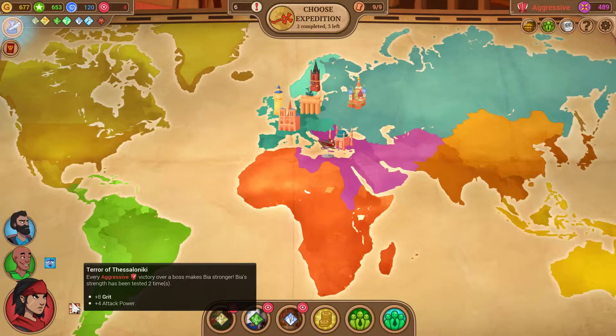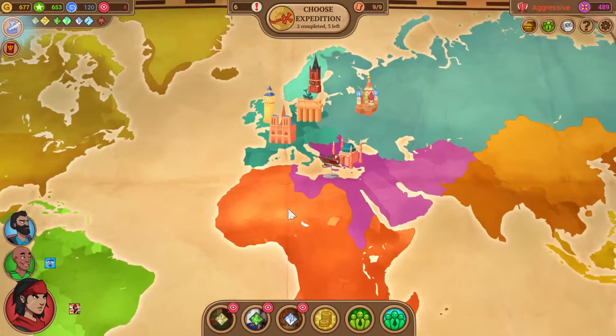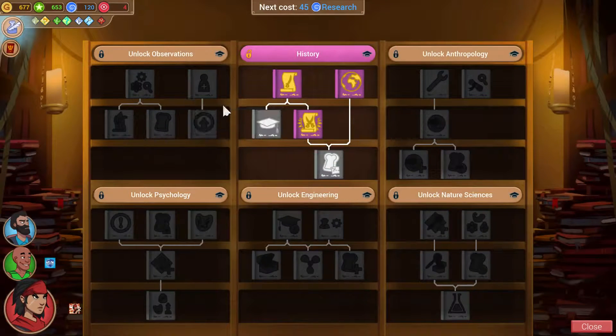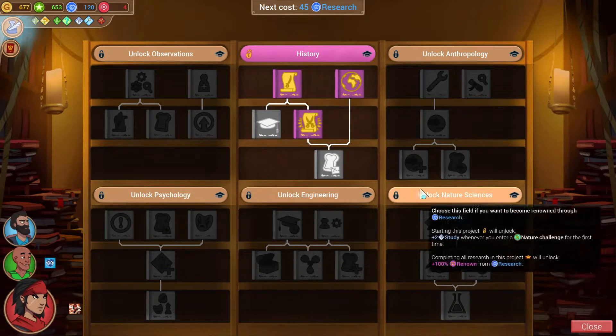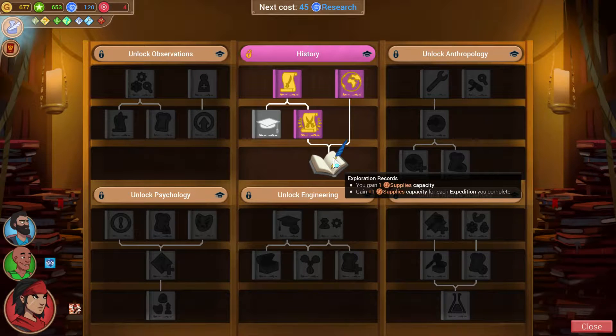Bia keeps getting more and more powerful as we continue to punch bosses in the face. We acquired quite a lot of resources, so let's spend them. First of all, let's look at research papers. Since we've now completed two expeditions, we have the ability to unlock all of the trees. But the first thing we're gonna do is get exploration records.